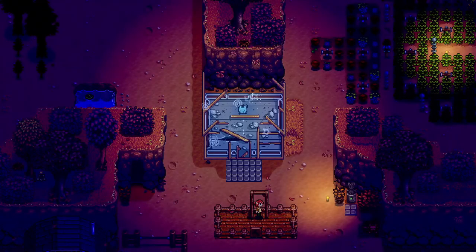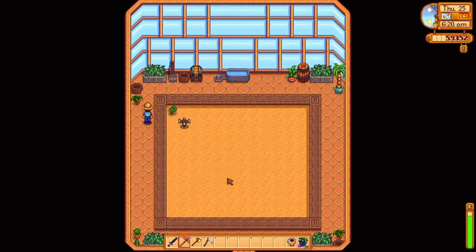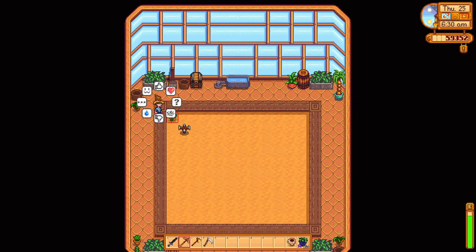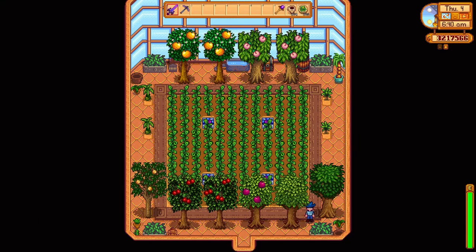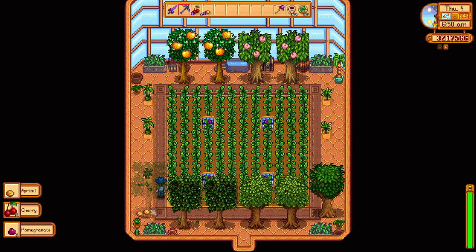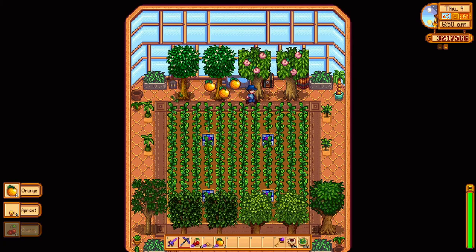The final reward for this section of the community center is the greenhouse. Such a game changer as it can house any crops from any season indefinitely. Want to fill it up with strawberries for the rest of time? You can do that. If played correctly, you can obtain the greenhouse by your first fall, so you can have this building by your first winter and continue to plant all the crops that you want. Happy farming!